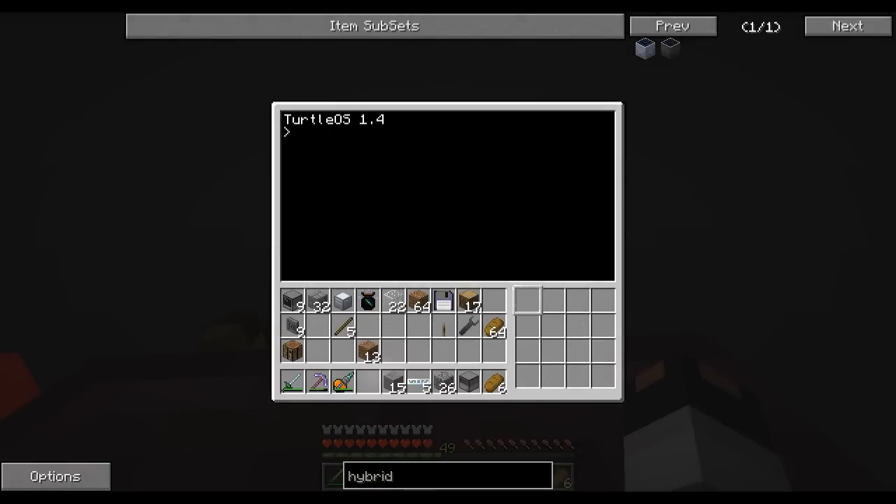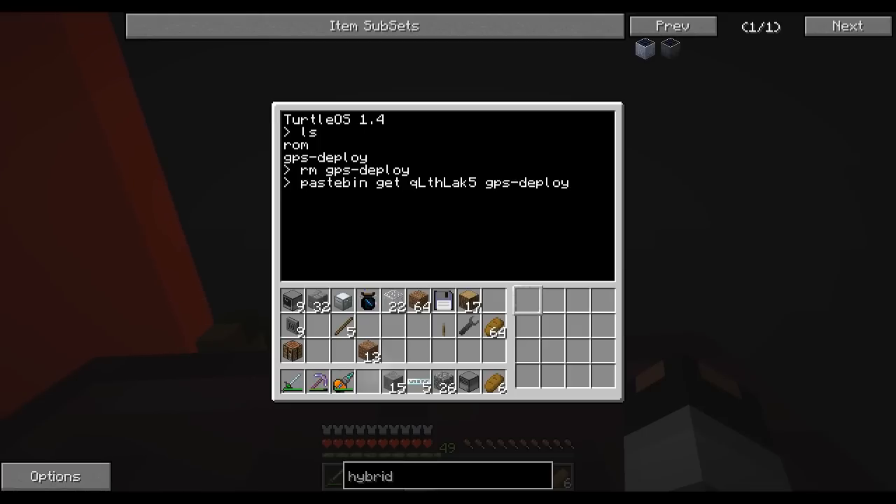The next thing you want to do is download the script. I currently already have it downloaded, but I'll redownload it to show you what it looks like. Mind you, if you're on a server that doesn't have HTTP enabled, or you're running single player without HTTP enabled for ComputerCraft, you will not be able to use this command. Check out the ComputerCraft wiki for how to enable HTTP — but I'm pretty sure it's enabled by default. The command is 'pastebin get' followed by the pastebin code and then what you want to name the application. You don't have to name it 'gpsdeploy', but the script assumes that's its name for usage examples, so you should use it.